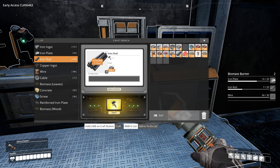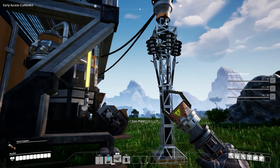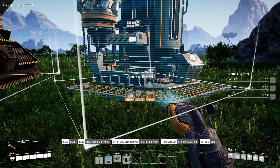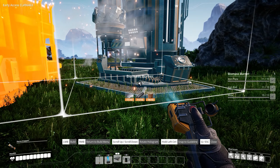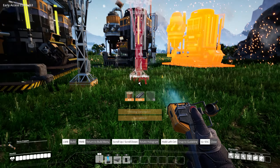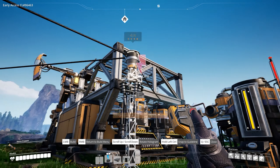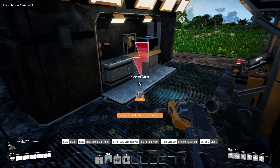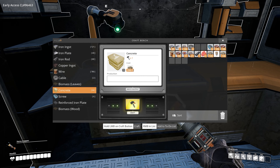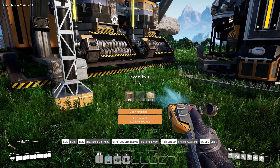A little bit more wire here, a little bit more rods, and a little bit more plates. For now we're just going to stick these over here by everything else. We're out of concrete. Okay, we need more concrete, let's make some at our crafting table. Usually I like to automate concrete a little bit quicker than this because you do need quite a bit of it basically right away. Alright, we're going to add power poles here and here.